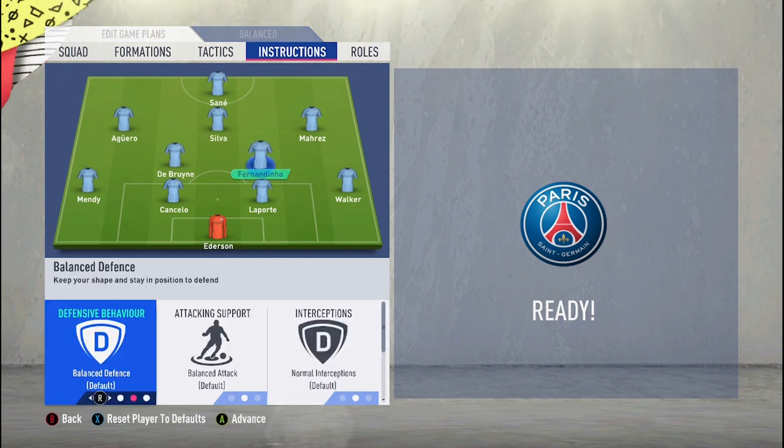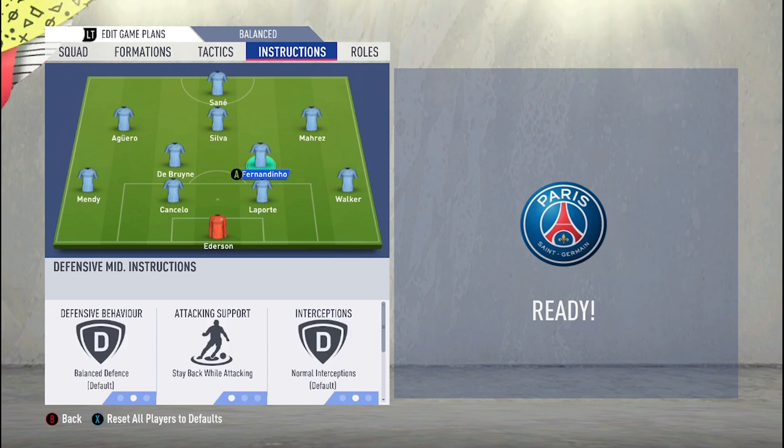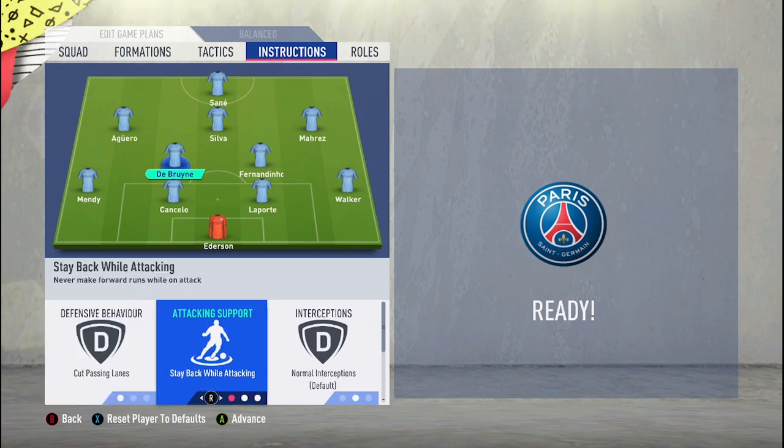For the defensive midfielders: the more defensive one I put on 'stay back, cover center' — his job when we're attacking is to sit in front of the back four and give them protection. I can also allow him to step up by triggering the press manually. The more attacking one, De Bruyne, I put on 'cut passing lanes' and 'get forward', so he joins the attack late, takes long shots, or covers space that Bernardo Silva vacates due to his free roam instruction.